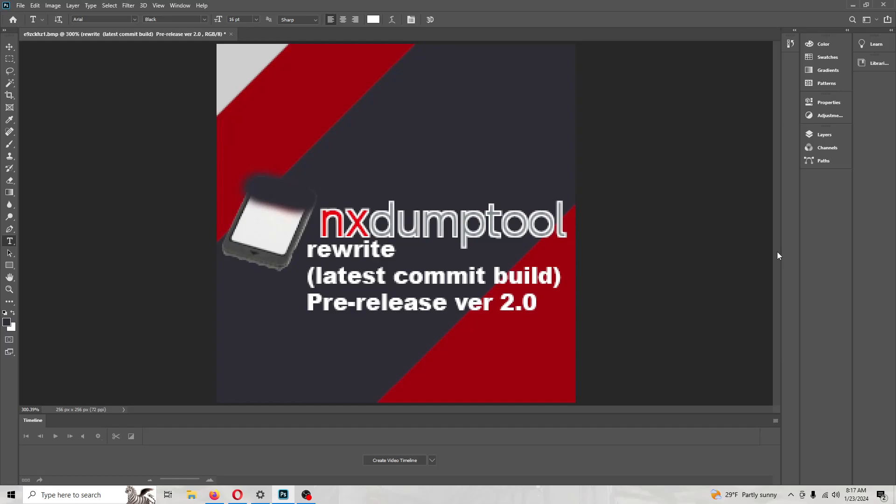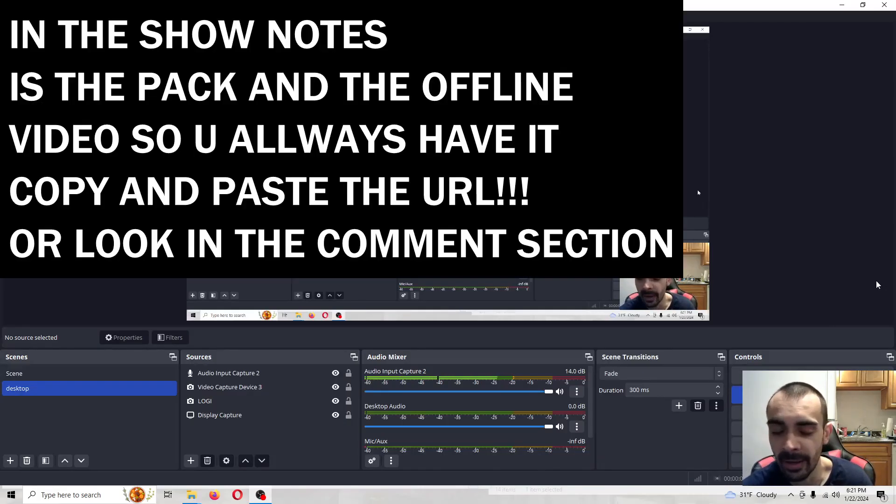Why does my Asian or Cyrillic game display as garbage text? As explained by the previous point, these builds use console-based output for simplicity's sake. Sadly, this feature doesn't support UTF-8 output. Please understand. The new menu layout is confusing — why didn't you keep the old layout? That would be because the old layout was even more confusing. The game card menu strictly handles game card-related dump options.